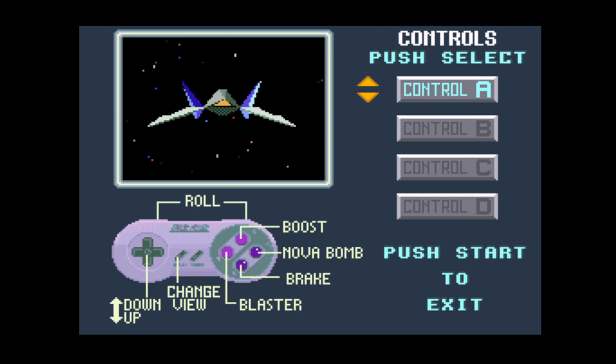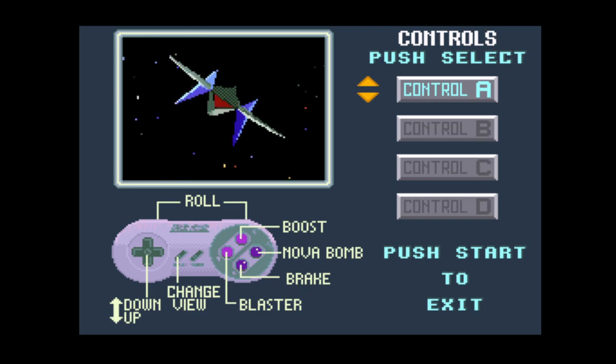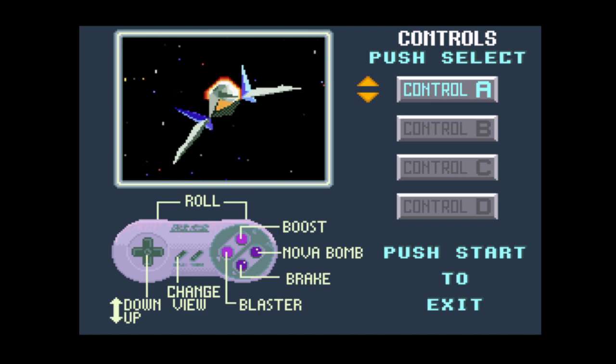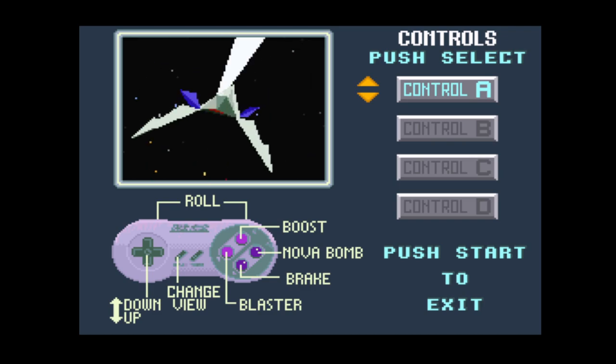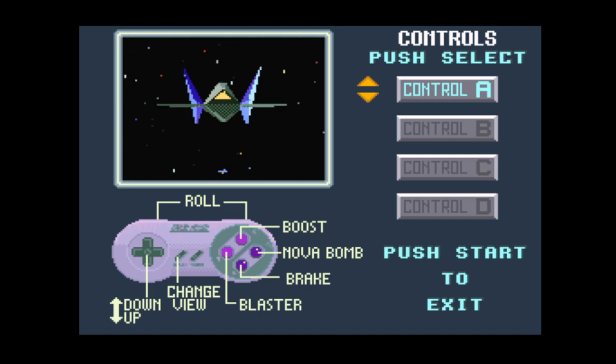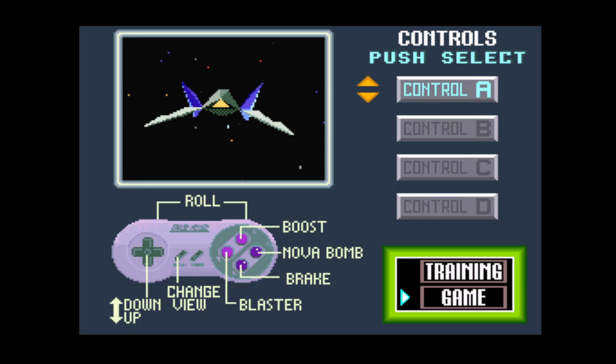This screen here is nice because it just lets you get a sample of your controls — gives you a feel before you start. This is a little bit easier to control with an analog stick. We've got some training available, but we're going to go straight into the game.